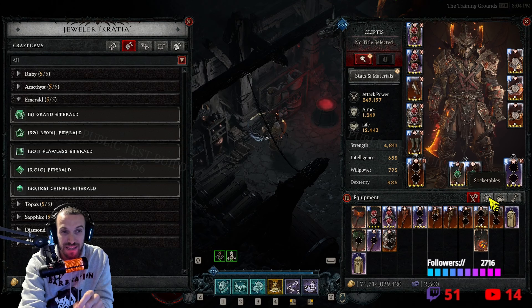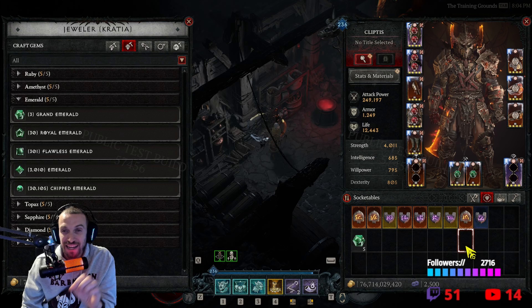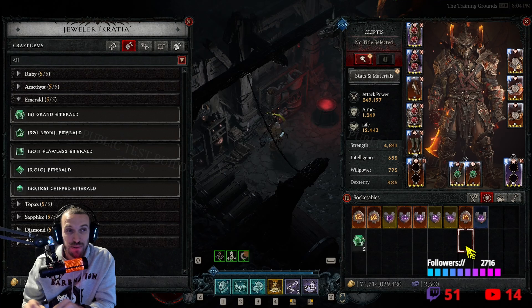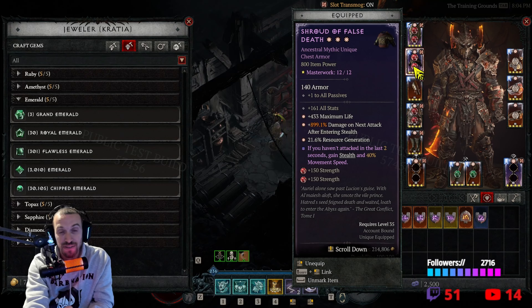Everybody has heard of the AFK Quake build. I took the AFK Quake build and modified it a little bit, making it really, really cool. It's using the interaction from this new chess piece, the Shrouds of False Death.